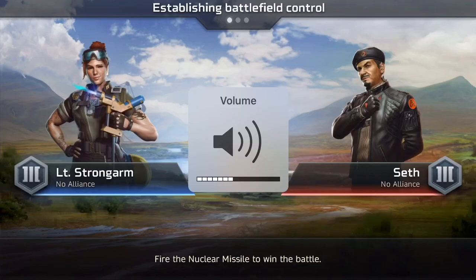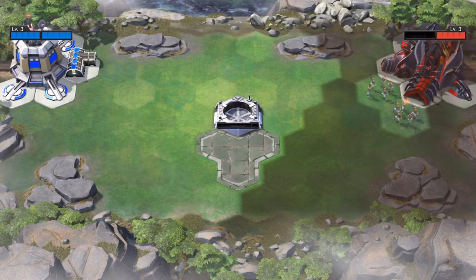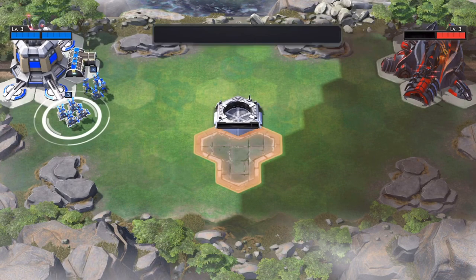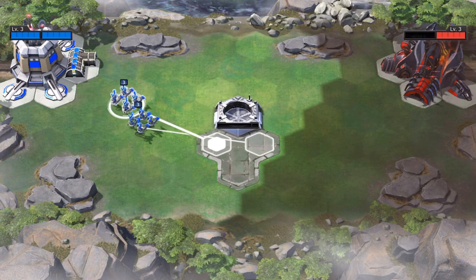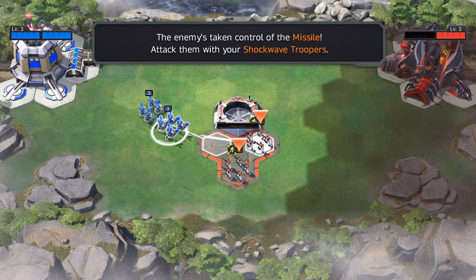The way this game is played is there are going to be missile platforms out — you can see it in the center. We want to build our guys and land them on there to take control of it. That's going to start a gauge across the bottom of that platform, and once it fills up, we're going to be shooting a missile at the enemy's base. When your characters come up to an enemy troop, if they're good at attacking against them, you'll see a little green icon next to them, showing that they're going to do massive damage.